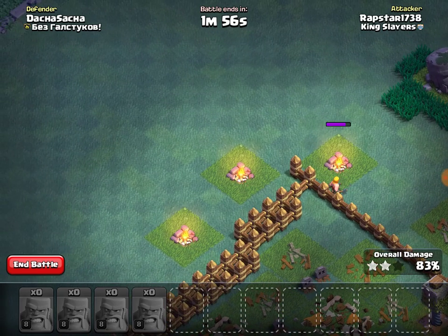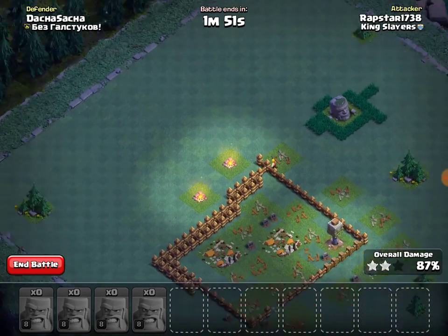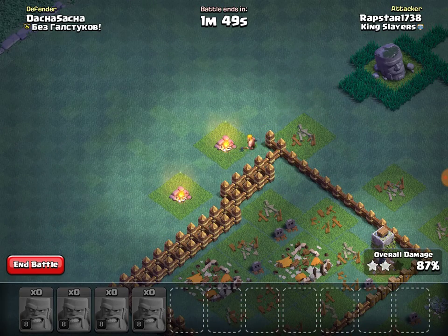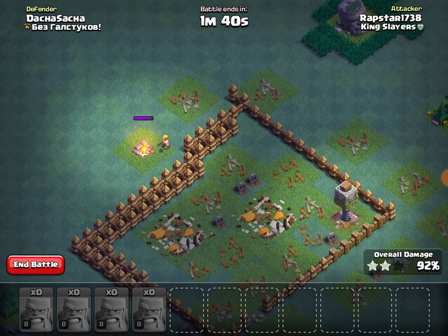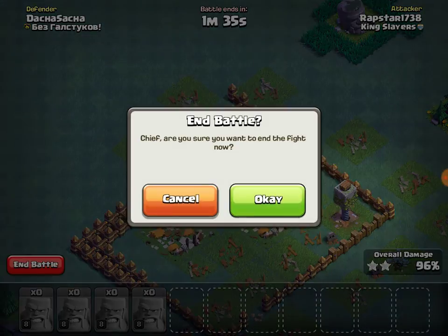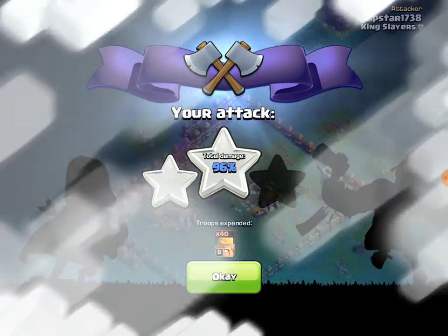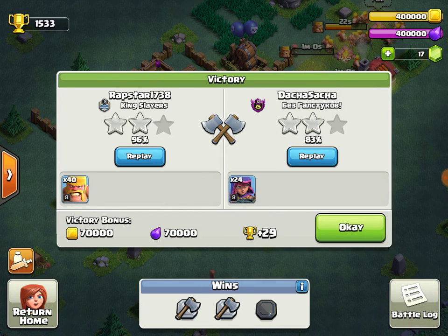I'm just going to take all of these buildings out except the crusher, which is most likely going to happen. We got like a 90% two-star — it's not a bad start. It could have been a lot worse. I almost got 100%, that should be a victory. He got an 83% two-star.